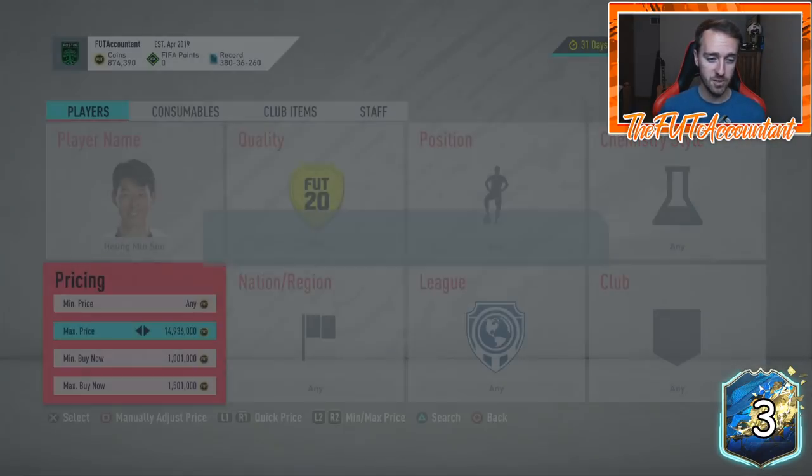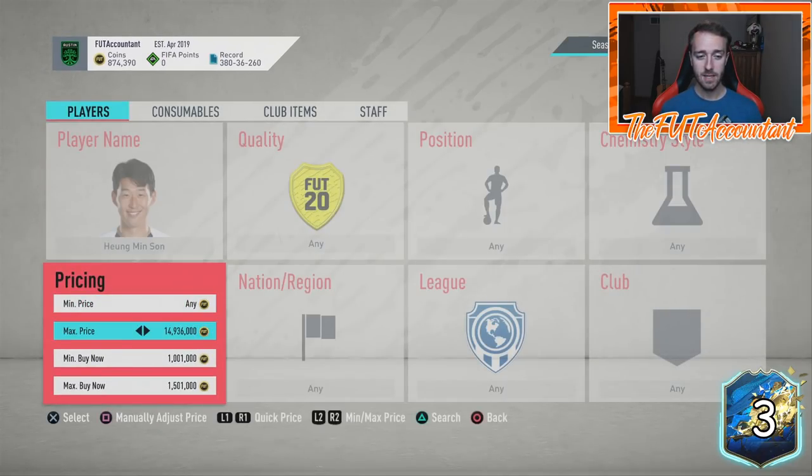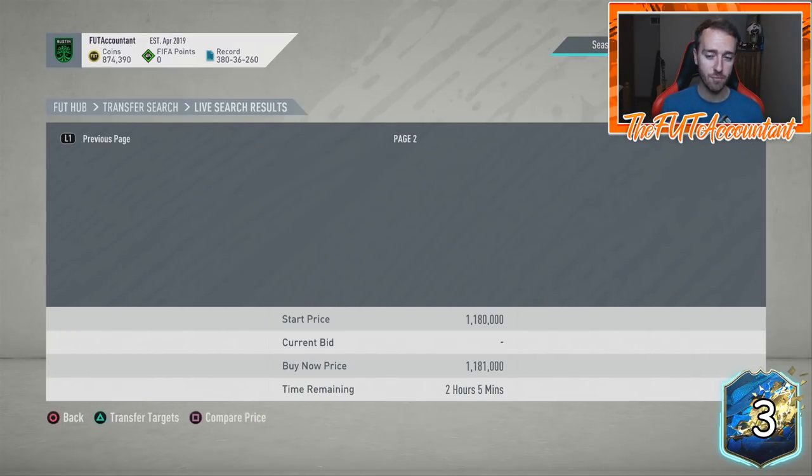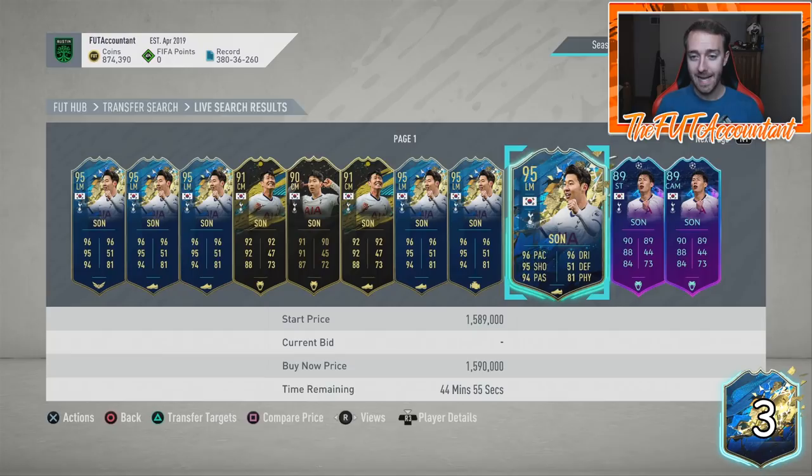I still think our windows of opportunity to buy these cards are probably going to be later this week, or whenever the guaranteed Prem TOTS SBC does come. One interesting time period to watch: if there's a lot of panic selling heading into Weekend League rewards on Wednesday night or early Thursday morning before rewards start, and you see a card like this drop 100k or Vardy drops 50–70k from where it was mid-Wednesday, then that might be a pickup before rewards instead of during rewards.